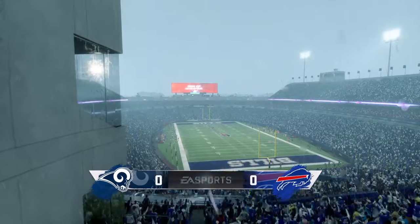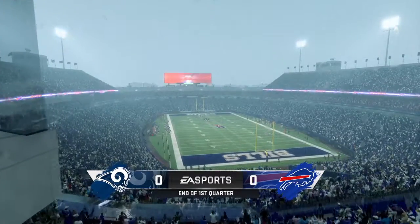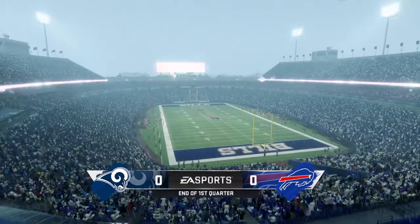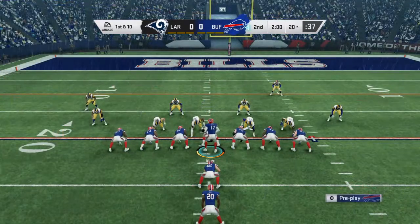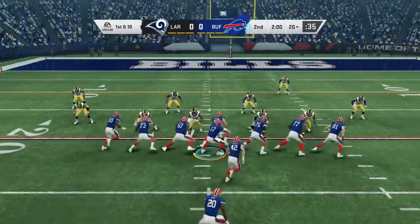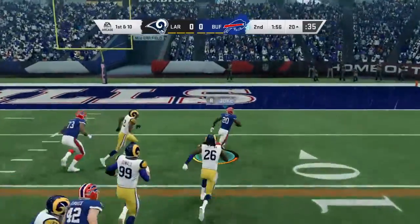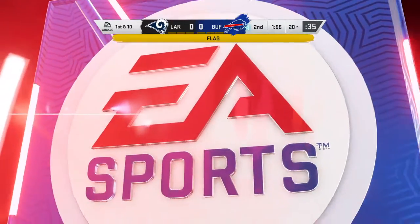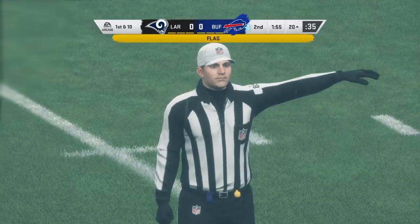We're scoreless after one. Second quarter now in Buffalo. It's the Bills in control of the football as they've got it with a first and 10. Back to the ground, this time with Gore. And he'll be brought down somewhat awkwardly here, and a late flag as well — I think this one's going to be a face mask.